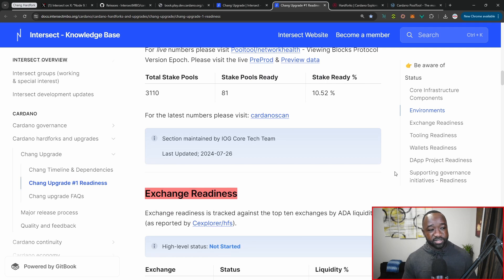Cardano currently has 3,100 stake pool operators, and 81 of them are currently ready — which translates to about 10% of the total staked ADA now being associated with pools ready for the Chang hard fork upgrade number one.